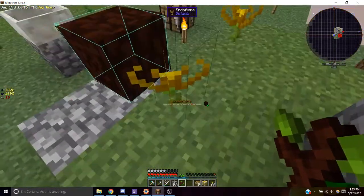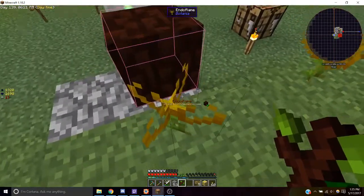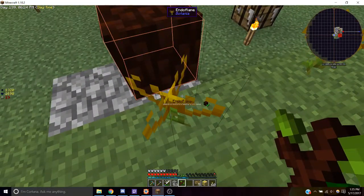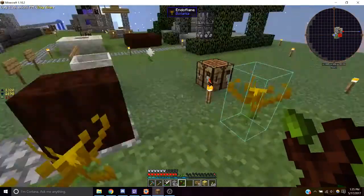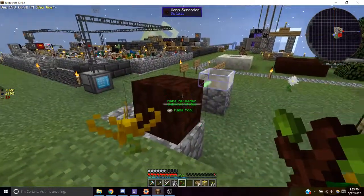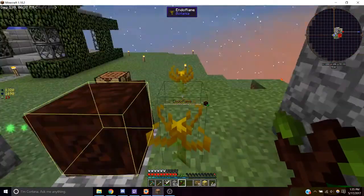Next, place down your endo flames within three blocks behind your mana spreader. Make sure that the endo flames are linked to your mana spreader by the mana spreader icon with a check mark next to it. If that is not shown, shift right-click on your endo flame and then shift right-click on your mana spreader to link those.